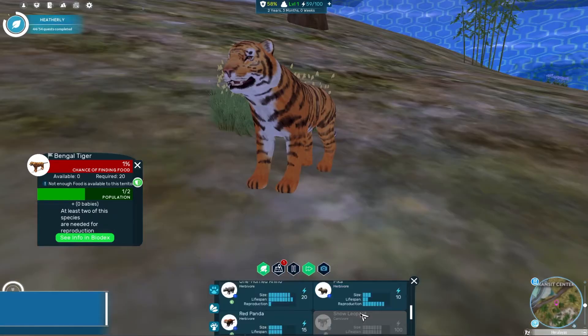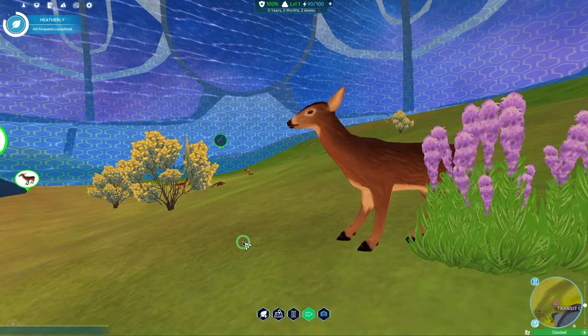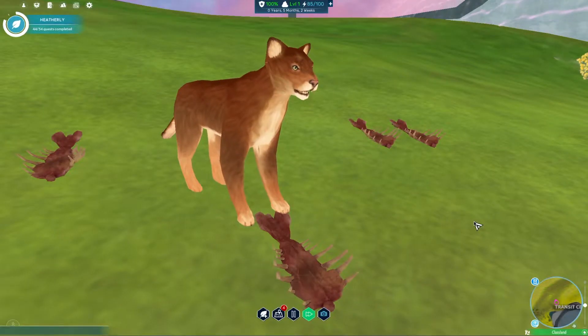How much infrastructure is needed to sustain a single apex predator in your biodome? What happens if you leave pollinators or decomposers out of the ecosystem? If your prey animals begin to breed too quickly, how will you choose to fix the problem?